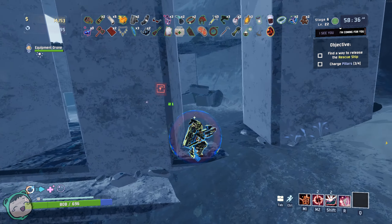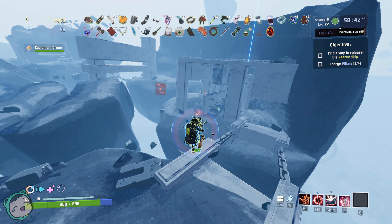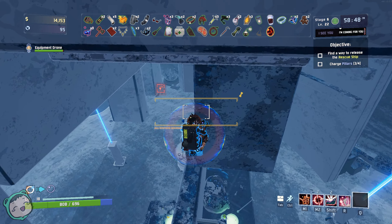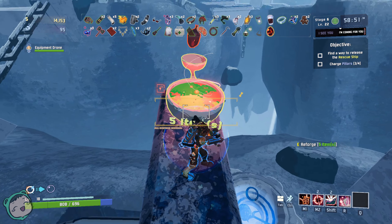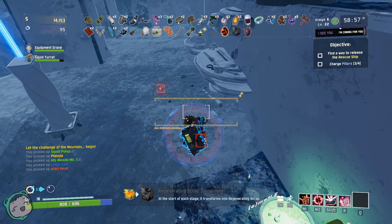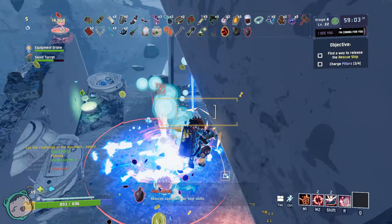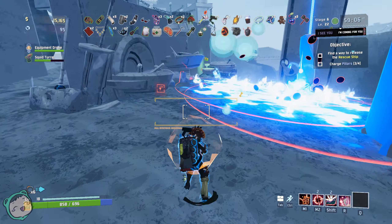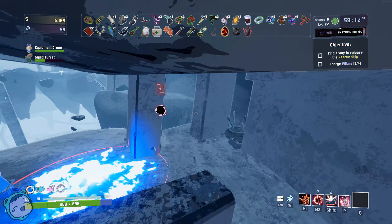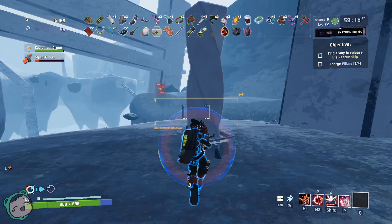I remember there was a place to trade items — maybe it's over here. We have a red item — reforge five items. We got alien head: at the start of each stage, transform or just reduce cooldowns with all your skills. I don't know how that will work in my situation. We used the recycling thing — I just wanted to try.